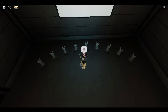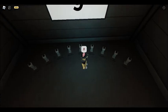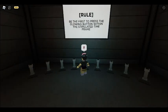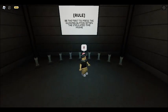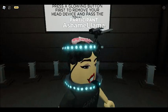Trial: Push the Button. Participant pass count: 9. Rule: Be the first to press the glowing button within the stipulated time frame. Passing requirements: Press a glowing button to remove your head device and pass the trial.